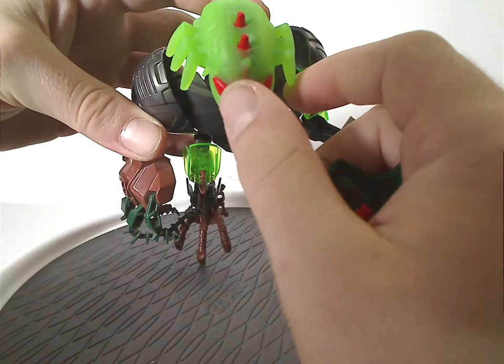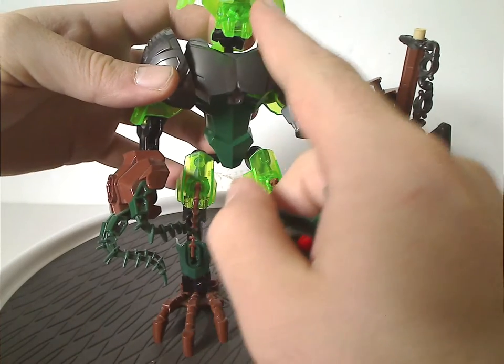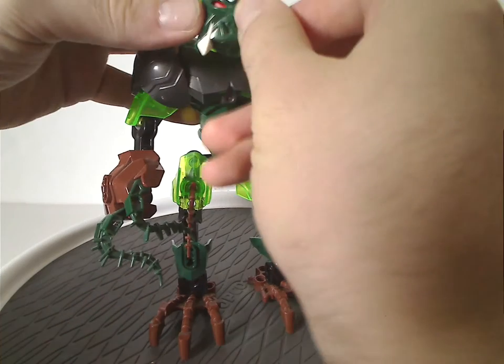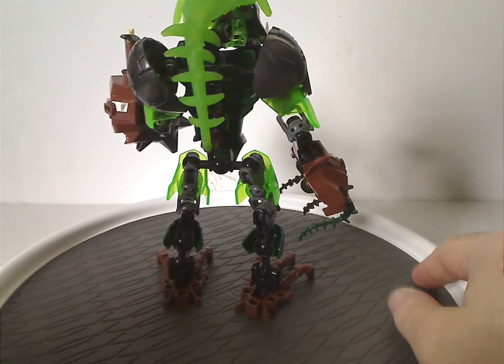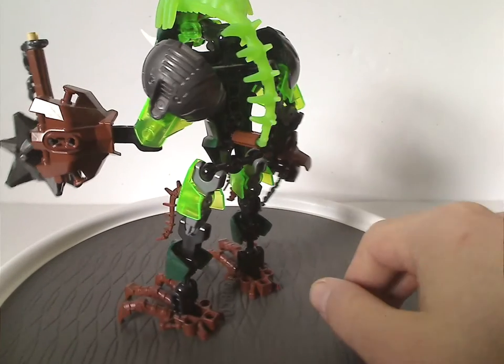You also get one rainbow piece in white-green, compared to Scarrox's which was in dark green. On the back of the figure, there's coverage from the Brain's tail connected on there, along with Piraka spines.